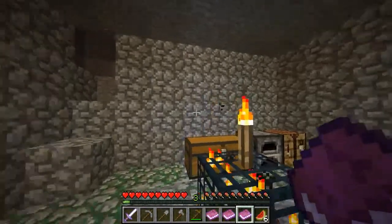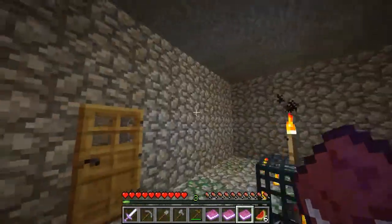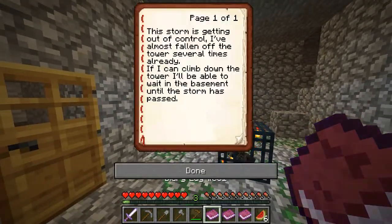So apparently there are two survivors — well, sailors. But we've only found one, so I'm not sure where the other one is. This is the next one: 'This storm is getting out of control. I've almost fallen off the tower several times already. If I can climb down the tower, I'll be able to wait in the basement until the storm has passed.'